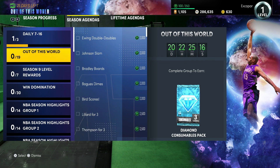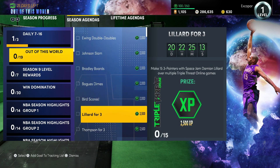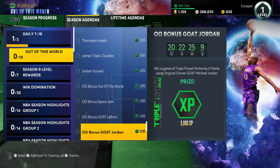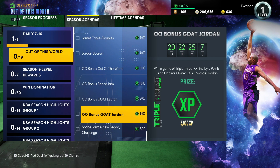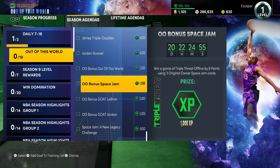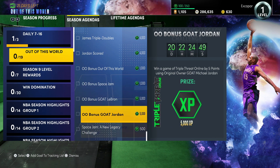Starting with the Out of This World set — these are the ones you want to get done because they're big ticket challenges. If you're lucky enough to have some original owner cards, those are definitely the ones you should go for first. For example, winning a triple threat offline game by eight points using three original owner Out of This World cards for 1,000 MT is a pretty good deal. Most of us probably won't have three original owner Space Jam cards, so those are the ones you can kind of ignore.